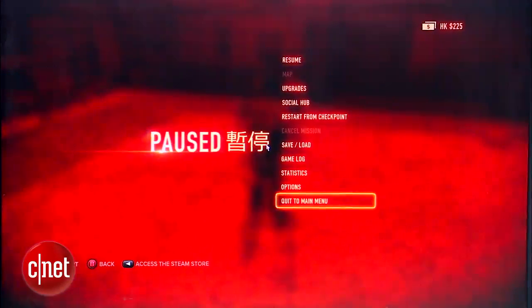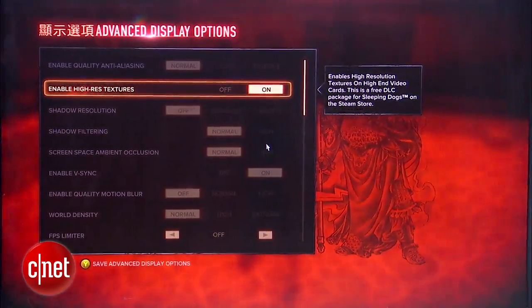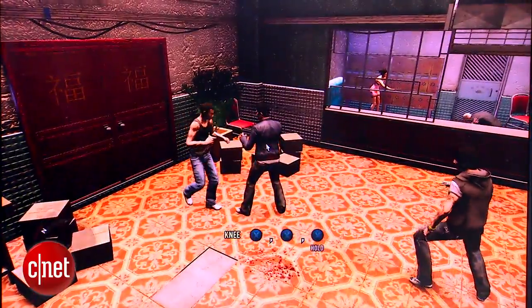This might be a little too plain for some of you. So what you can do is go back to the settings and start turning on different options one by one and see how they affect your game. Your goal should be to have a smooth experience while still having an aesthetically pleasing game.